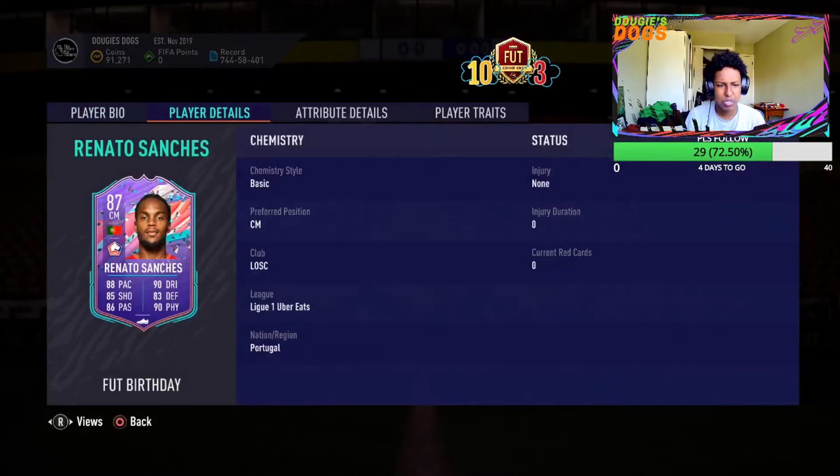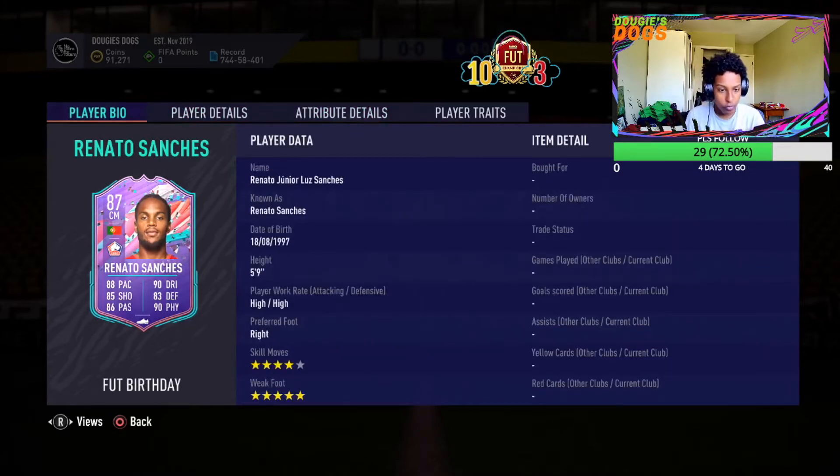He's Portuguese, so Bruno, Ronaldo — great links there. Portuguese obviously. 88 pace is fantastic as a center mid, box to box maybe. 88 pace, 85 shooting, 86 passing, 90 dribbling is fantastic, and 83 defending with 90 physicality — which is nuts. Those are his face stats. Four star skill moves.